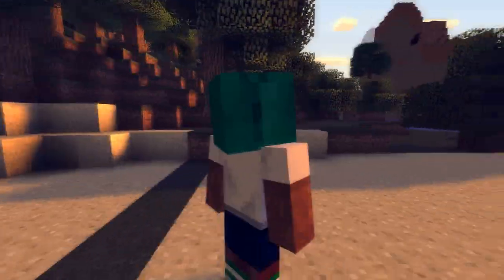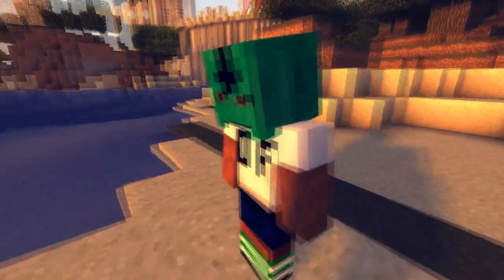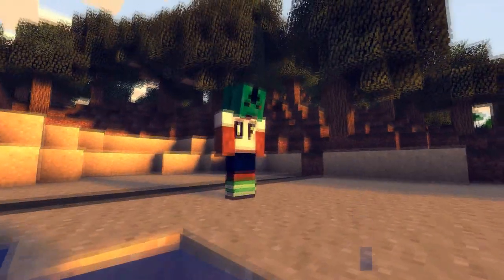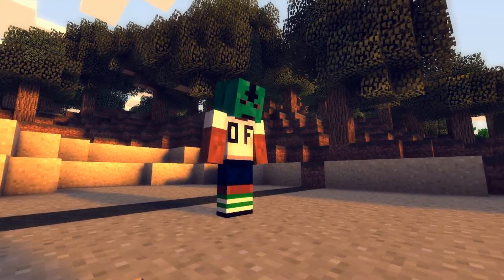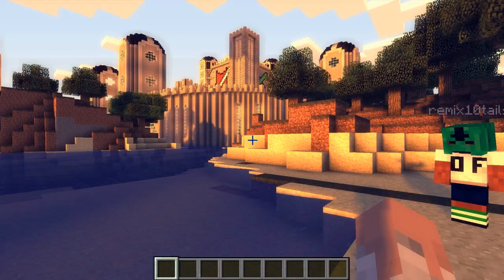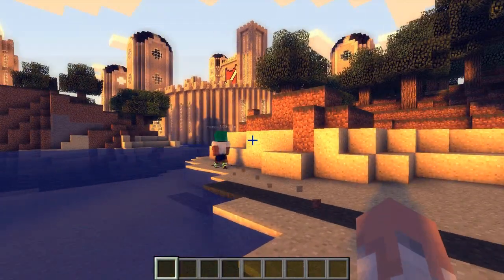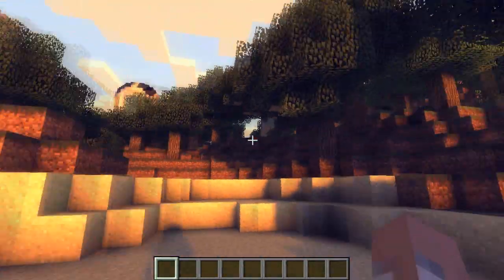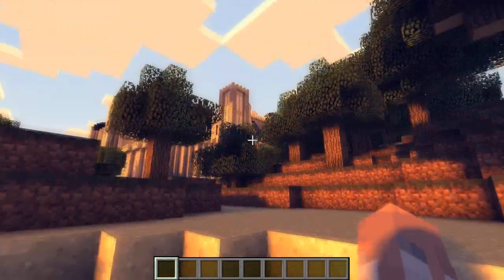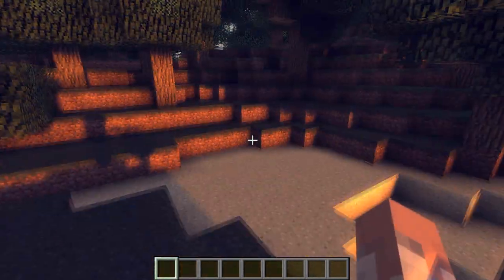What do you think about this shaders pack, Jose? It's gonna be freaking lovely when I start using different resource packs. Look how it looks when we're looking at Jose — he looks a lot more 3D, as if this is Cinema 4D. You could just take a picture of him and he looks like he's in some sort of animation. It looks really cool, especially with resource packs.